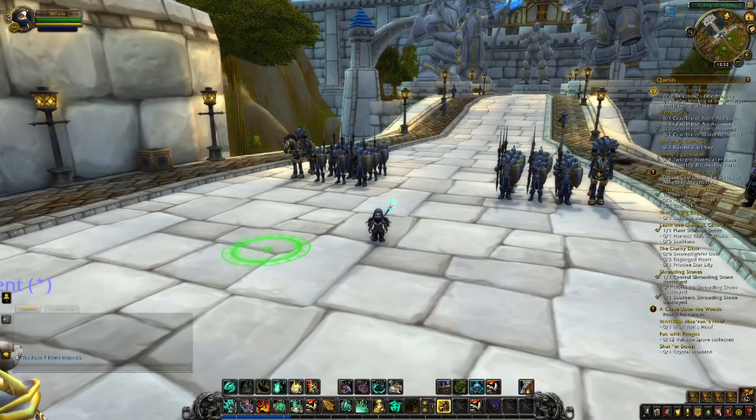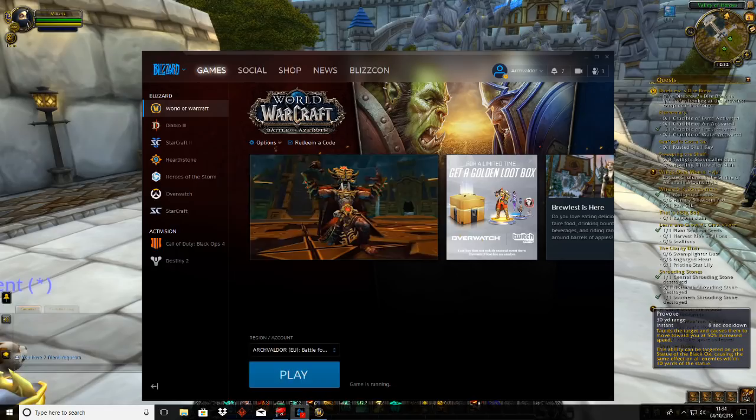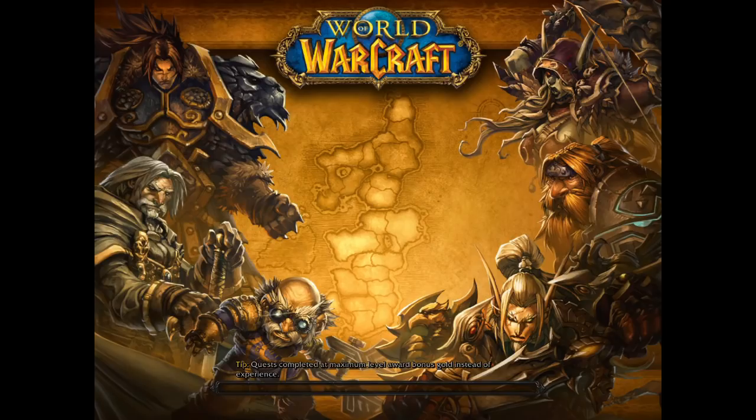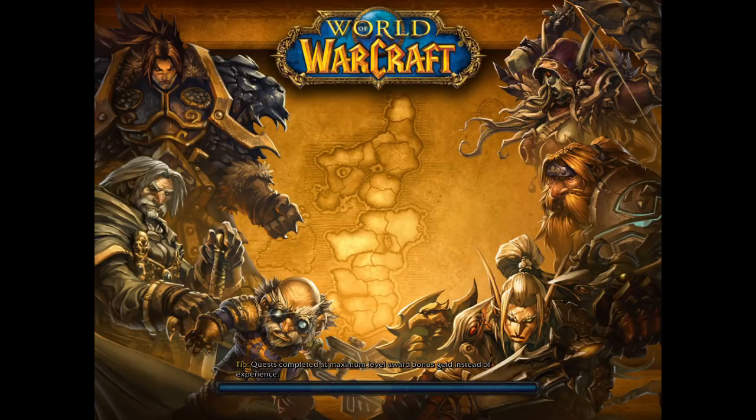Now I switch over to the second client and log in on Archvalde. Note that this is on the same account. Also note that we don't log out on Miliaris — we just log straight in on Archvalde. And you can see when we log in on Archvalde, there is Miliaris, the monk.